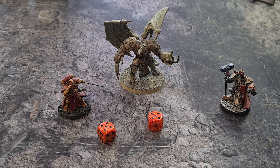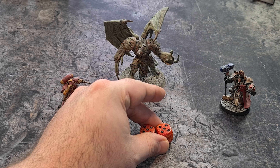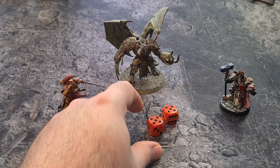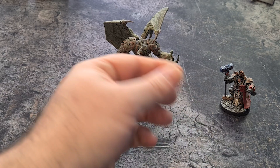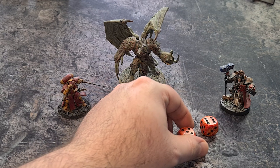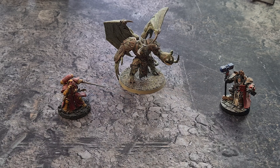However, an enemy psyker is allowed to deny a certain number of powers per turn, usually one. So the Demon Prince attempts to deny that power — he must roll greater than the number rolled, meaning he would need an 11. He rolled a 10, which equaled it but did not exceed, so the Smite goes off doing d3 mortal wounds — resulting in three mortal wounds on the Demon Prince.